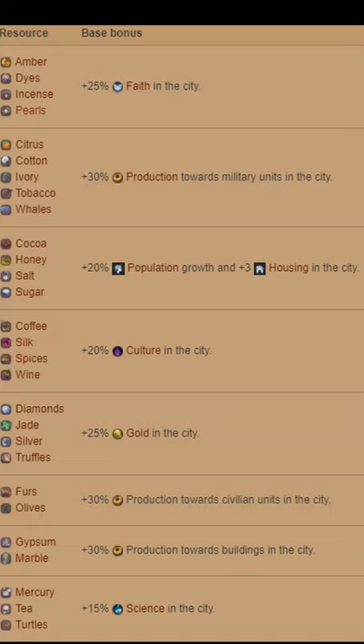Hey folks, quick video on the maximum amount of bonus yields you can get in a single city in corporations and monopolies mode, by stacking products of the same bonus type in a host city that also has a corporation that shares that bonus type.